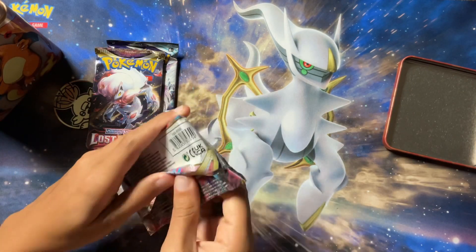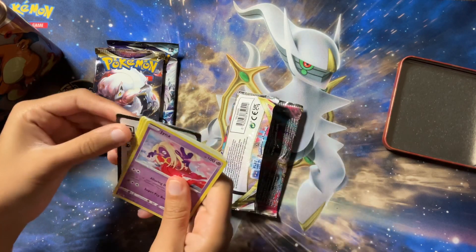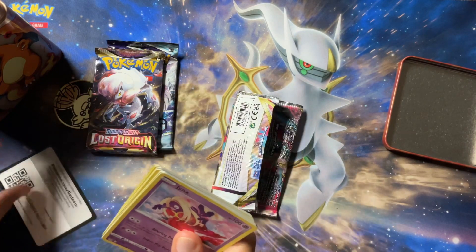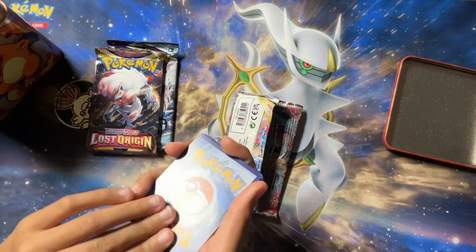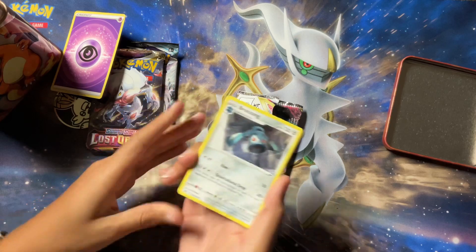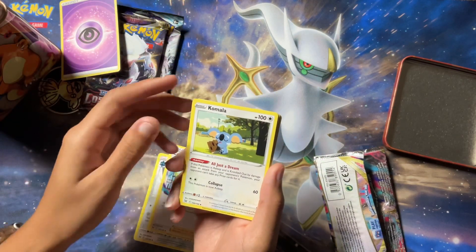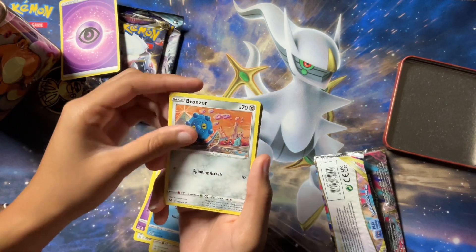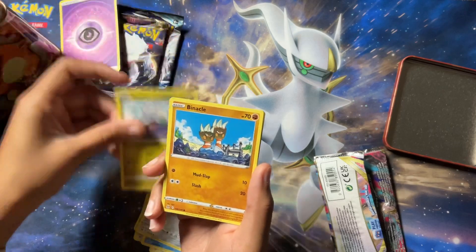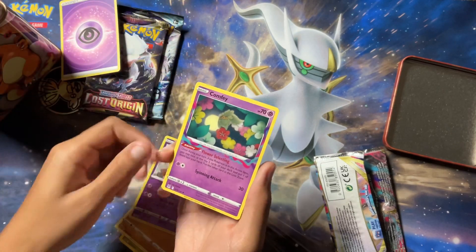But let's start with Lost Origin. Here's the code. One, two, three. Energy. Bronzong. Corliss's Experiment. Kamala, Jinx, Snover, Bronzor, Gumi, Finnacle. We're gonna have a Reverse Mimicu and a Comfei.